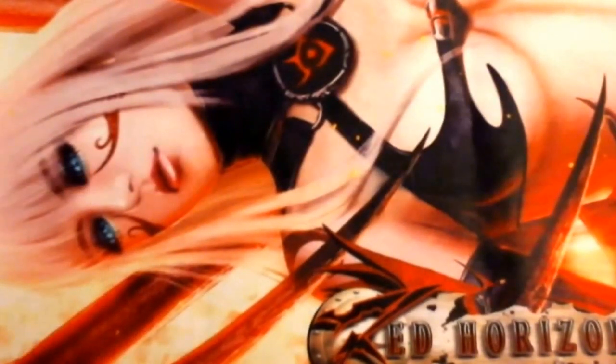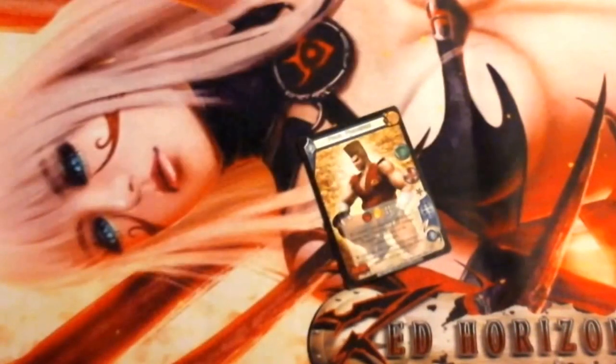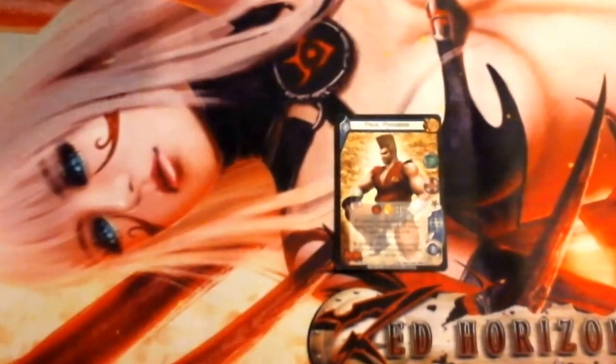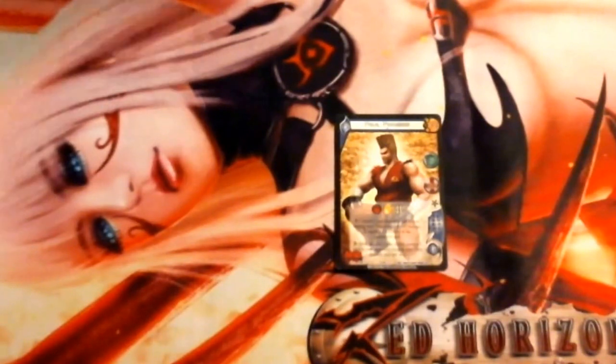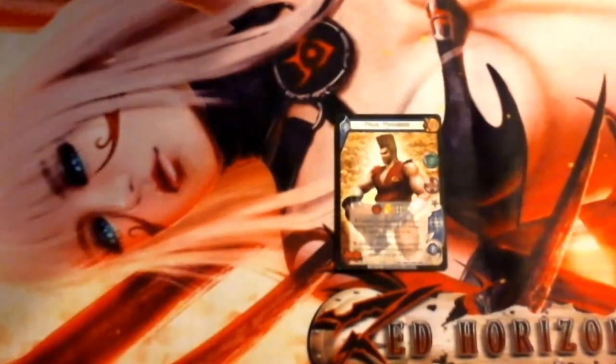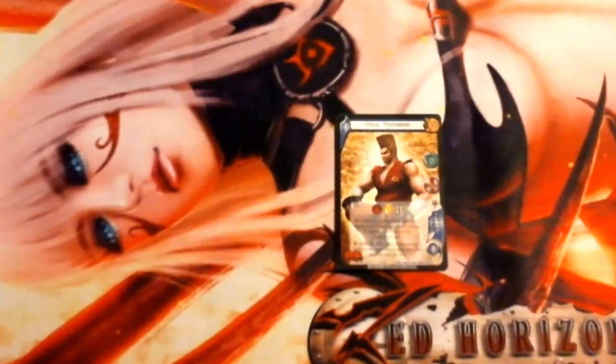Now we're on to the sideboard. UFS does have a sideboard because it's usually a best 2 out of 3. The sideboard character is Paul Phoenix. Paul Phoenix is 6 hand size, 26 health. He has Enhanced Commit 1 non-character card in your staging area: this attack gets plus X damage, where X equals the difficulty of the card committed. He also has a Response: after you play a stun ability, commit 1 card in your opponent's staging area — playable only once per turn. Since half the deck is stun, you're essentially getting a free commit to anything in the opponent's staging area.